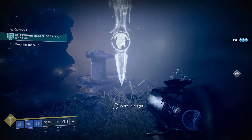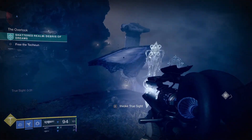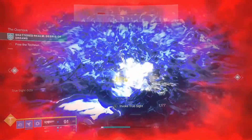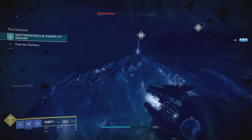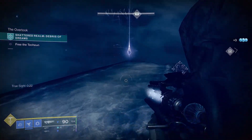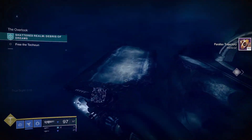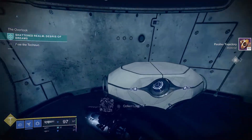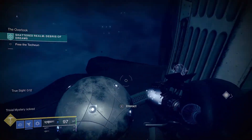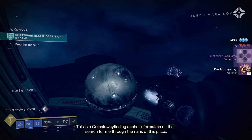Just before grabbing the orb, go get True Sight — you can do this after, but I did it now so you don't have to double back. Head down to where the chest was from our previous visit. This time there's actually a hidden cache down here that was just added this week. Grab the chest if you haven't already, then interact with the new hidden cache.